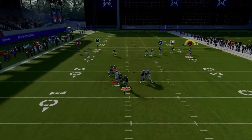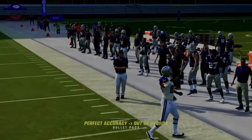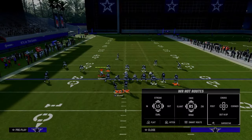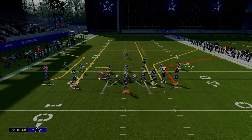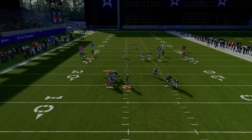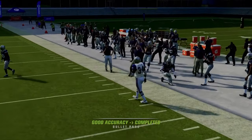Against cover three, even though that curl flat defender is going to be over there, you're actually able to free form that to the sideline. The beauty of this is you also have some concepts on the left that we'll talk about in just a second. This right side is just absolutely lethal at attacking the sidelines.